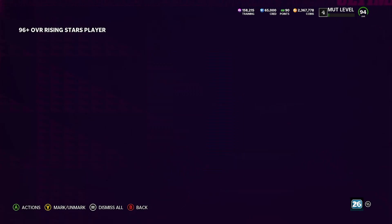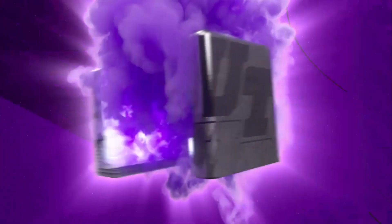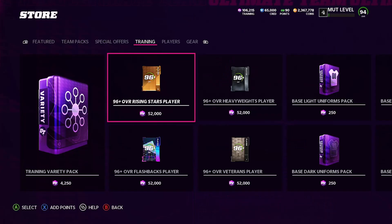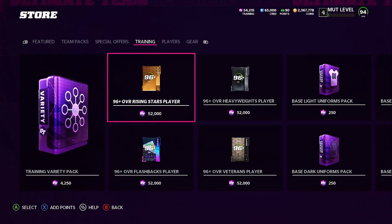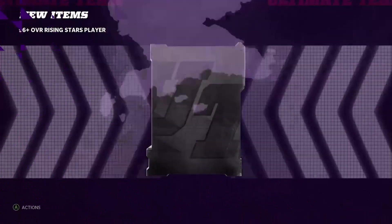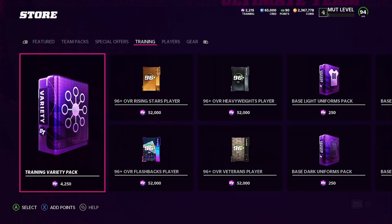We get a 96 Trevor Lawrence — that's an L. One for two right now with a low 97 card, not looking good so far. Next one we get a 96 Trey Lance — super not where we want to be. Another 96 Trey Lance — EA's doing us dirty, super super dirty right here. Last card — 97 Penaiel Sewell.